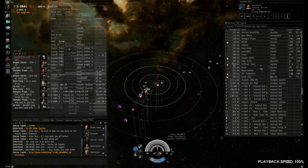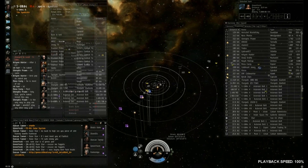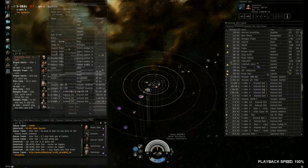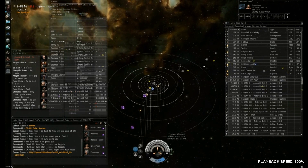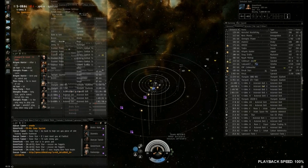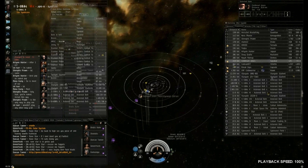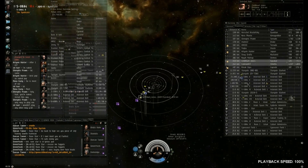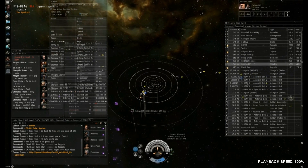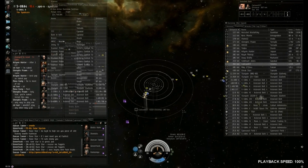If you're that deep, it's best to just warp out if you're not pointed, rather than burn away and give them a chance to tackle you properly. The situation still seems okay at this point, but there are much more frigates now and a Falcon on grid. The combination of frigates and Falcon means you get tackled, you get jammed, and there's no one to support you — then you're in a lot of trouble.